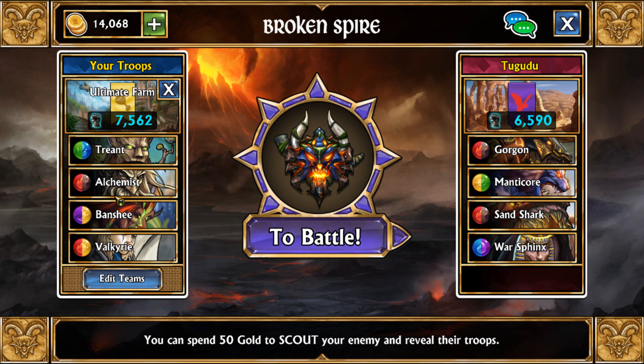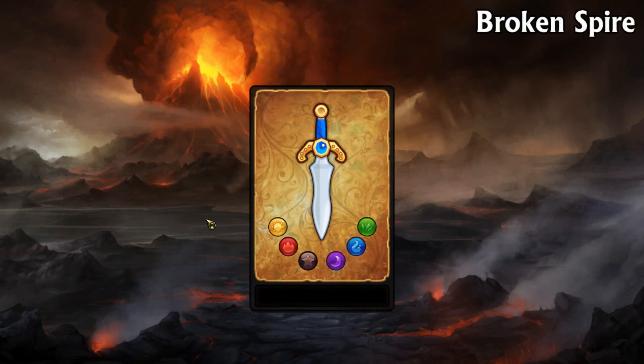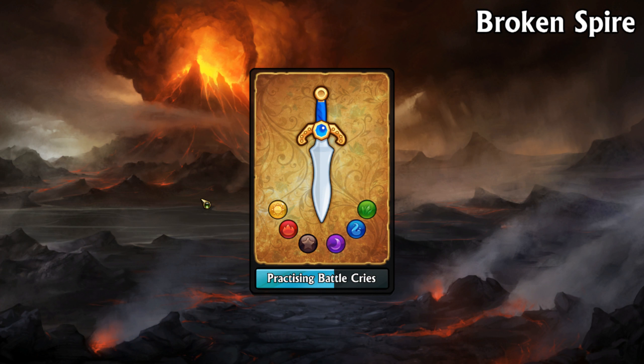I got a few levels on these guys and swapped out the Soothsayer for the Treant. This guy works a little bit better for farming, so in general this is what I'm using now.